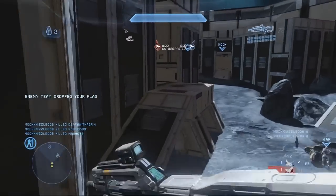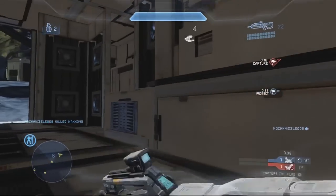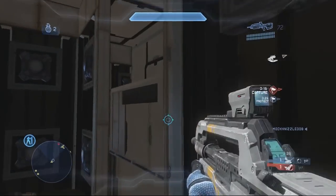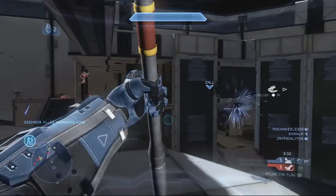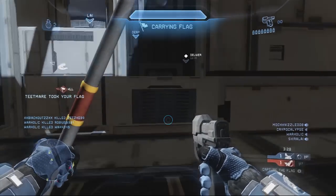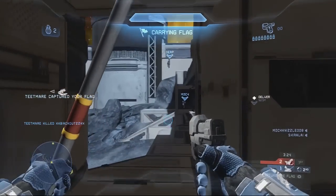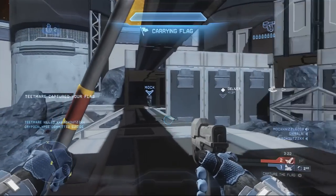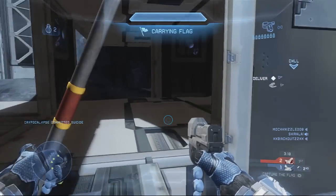The Warthogs and Ghosts are still super useful. You can actually avoid a Mantis in either of those vehicles without too much difficulty. If you do it just right, you can counter a Mantis with a Warthog — it's extremely difficult, but it's doable. If you've got a good crew in the hog, you can do it. The map's just really fun to drive on because it is just a donut.